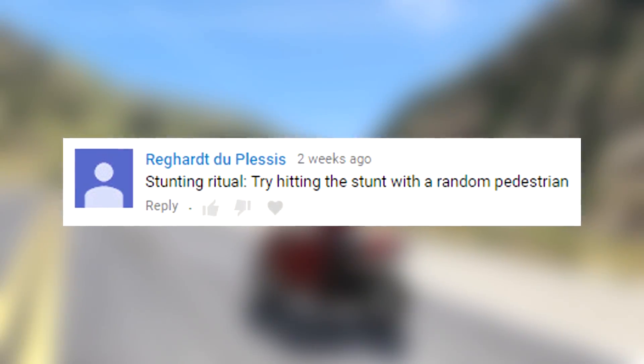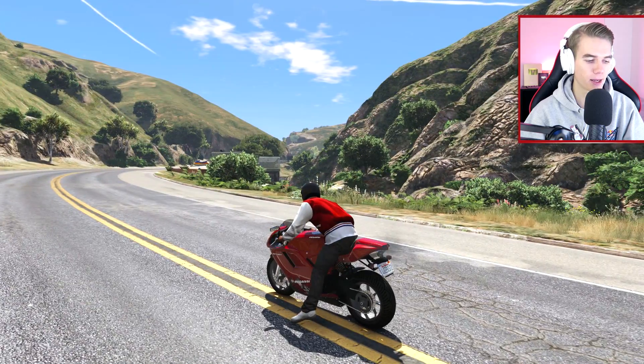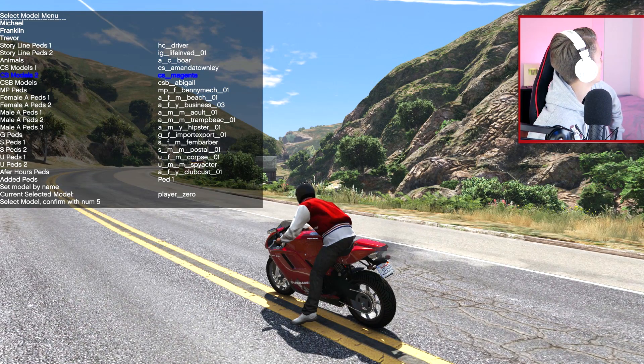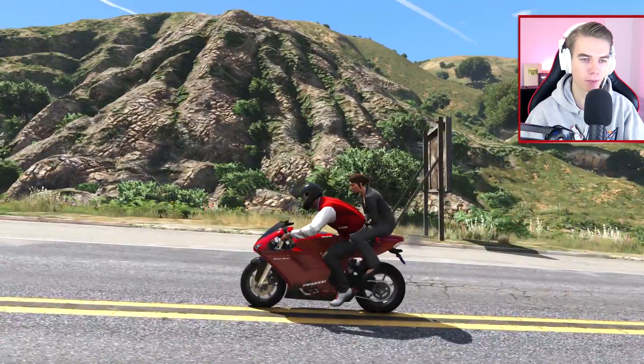Try hitting the stunt with a random pedestrian. I don't know if he means pick up a pedestrian and have them on the back, or play as a pedestrian. I'm not sure how to get one on the back. I guess we can go into the bodyguard menu here, and then let's select the model. I'm just gonna do it without looking like this. We'll go with this one — I have no idea what that is. And then let's do spawn bodyguard.